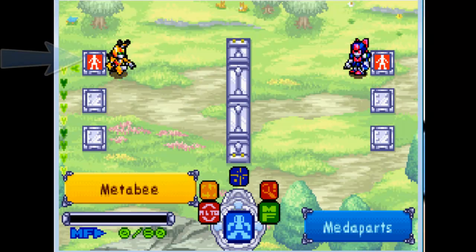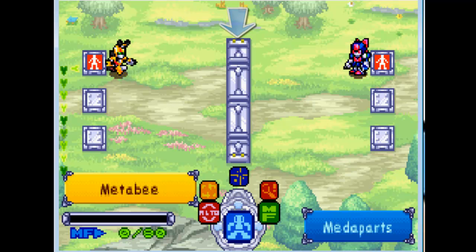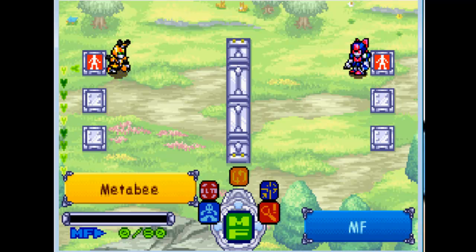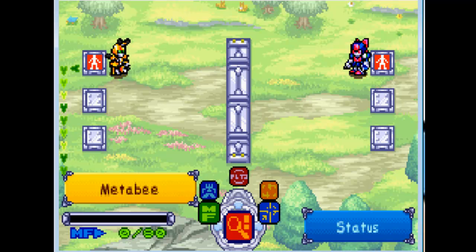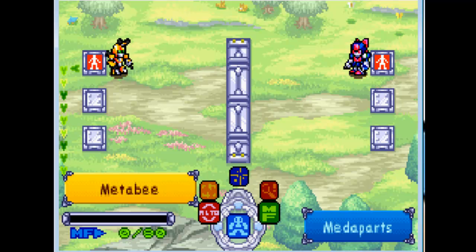Now here's how the battles are going to work. The squares behind the MetaBots are the starting point, and the bar in the middle is where the MetaBot has to get to in order to attack. Depending on how fast or how powerful the move may be, that determines how fast or slow your MetaBot goes. Down here we have MetaParts, MetaForce, Status — which lets you check on the status of yours and your opponent's — Aim, rotation, and auto.